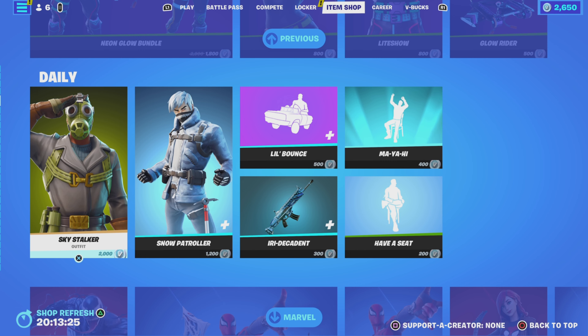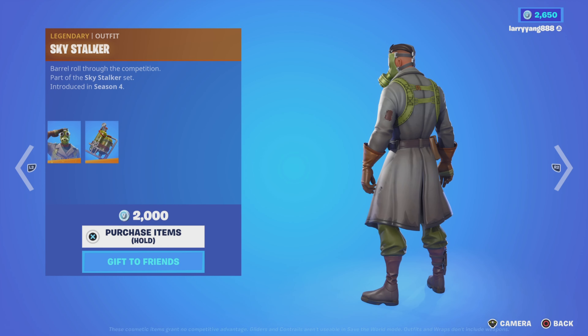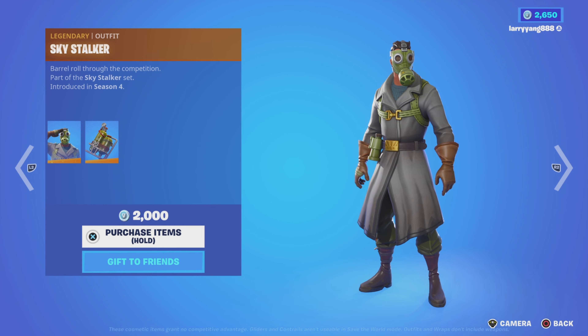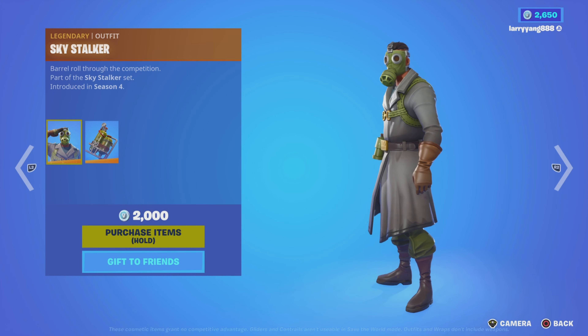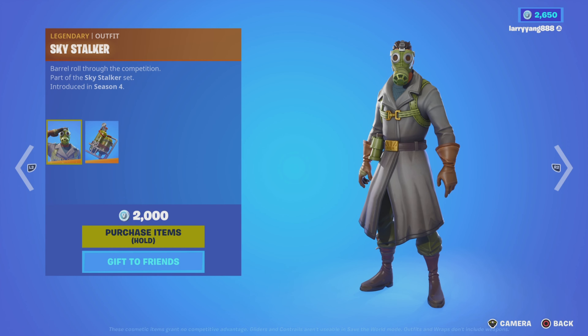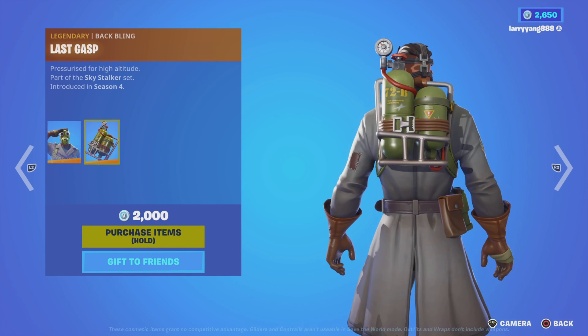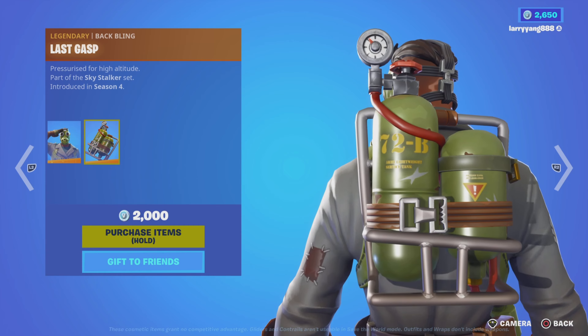Next up, as far as the daily items, we have Sky Stalker — barrel roll through the competition. First introduced in Season 4, part of the Sky Stalker set. It includes the Last Gasp Back Bling.